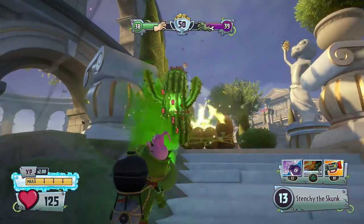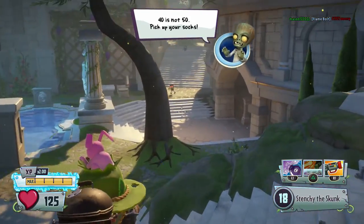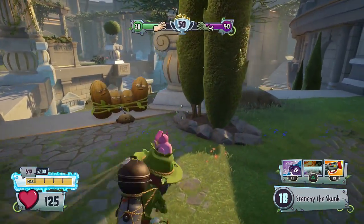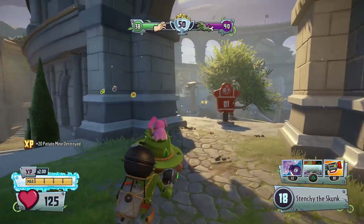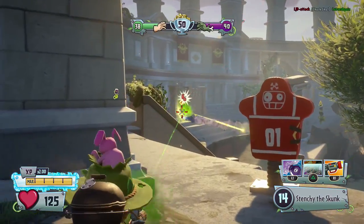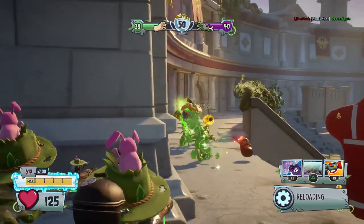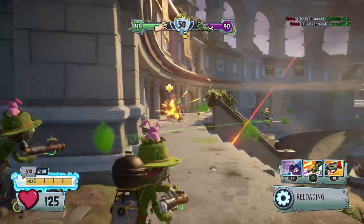It looks like we have a smaller team but we're still competing and winning. Now that this gas is larger, it's going to make it even more difficult for the plants to escape it, especially if they're low on mobility.